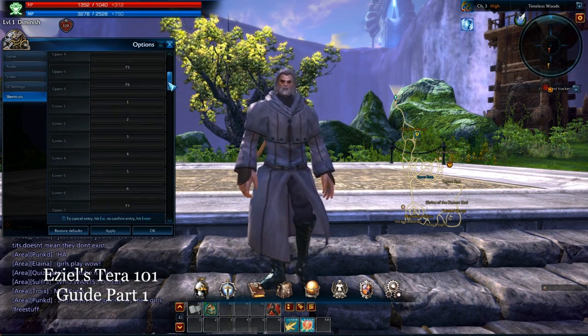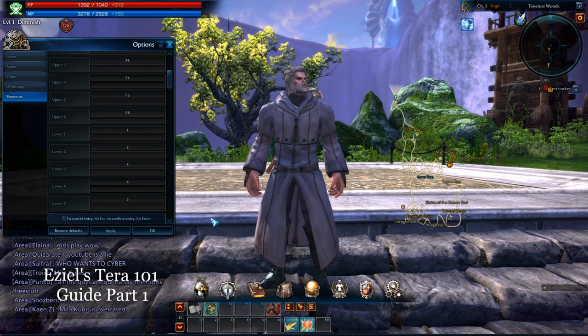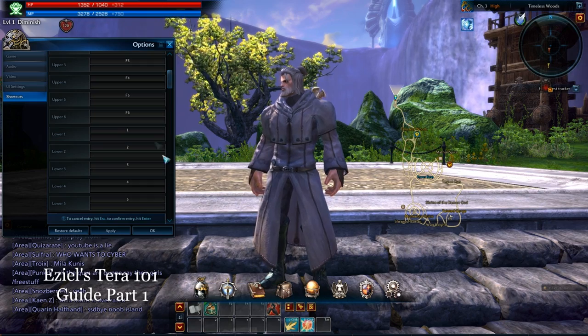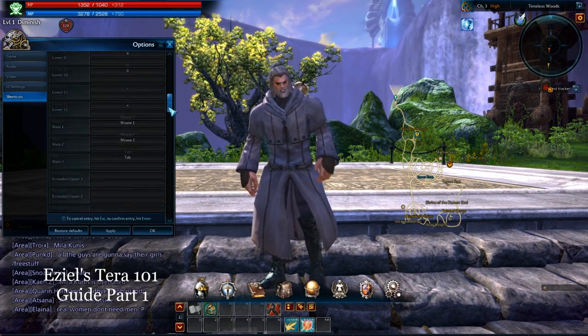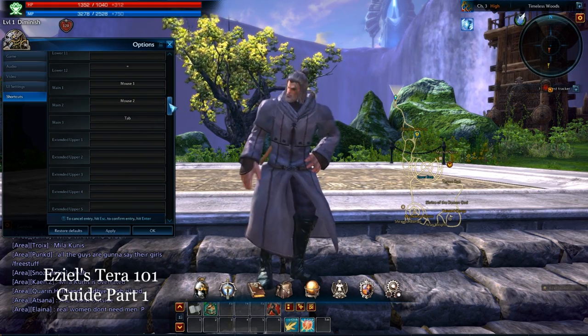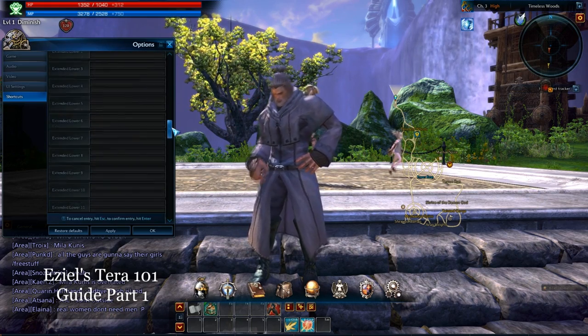You've got your shortcuts to your upper trays, which are the F options here. Then you've got your lower trays, which are your options on the lower side. Let's go and scroll through some of this. And then you've got your mains 1, 2, and 3 — of course, you see those are defaulted there. Extended uppers — you can get more additional settings there if you wanted to try to click on those.